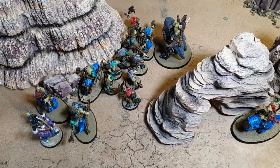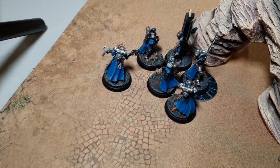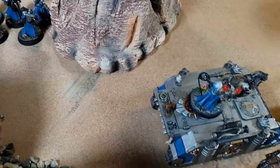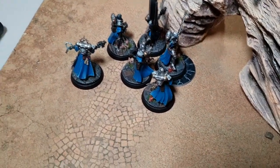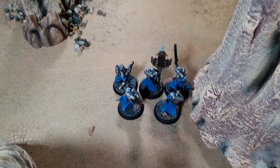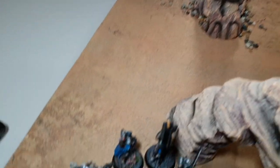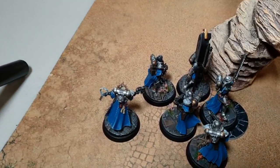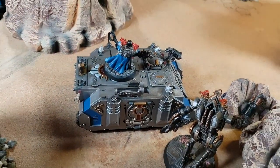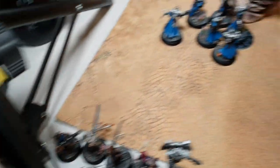This is my 500 points of Sisters of Battle, playing Order of the Argent Shroud. I've got basically the combat patrol box with a couple of small tweaks - I've ditched the Arco-Flagellants, swapped out the Canoness for a Palatine, and split the Sisters squads into two: one with all the melta guns it can fit, one with all the flamer guns. Warlord is the Palatine with Indomitable Belief and the Book of Lucius. The Seraphim are in deep strike and the Repentia are sitting in the Rhino.